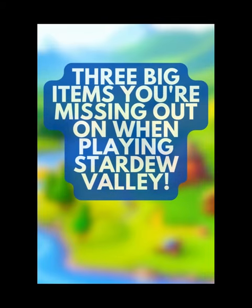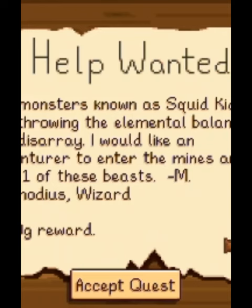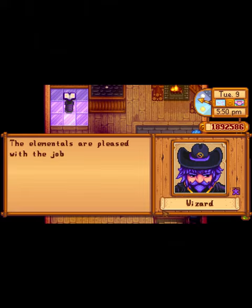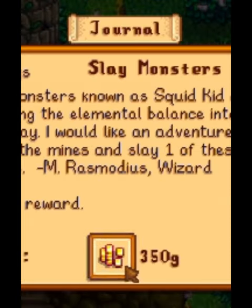Today we're going to reveal the top hidden gems in Stardew Valley you've been missing out on. We have Pierre's Posted Request. They're actually a sneaky way to score some serious friendship points with those same villagers. Who knows, you might even get a sweet reward out of it.